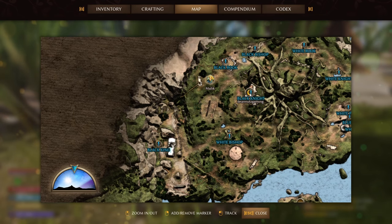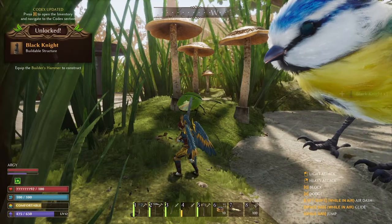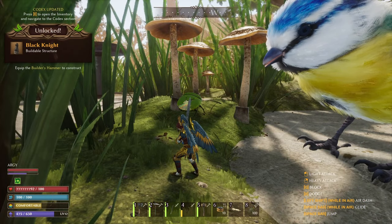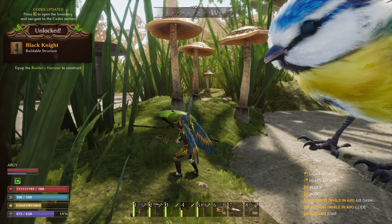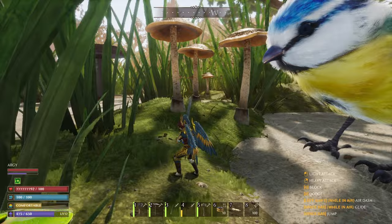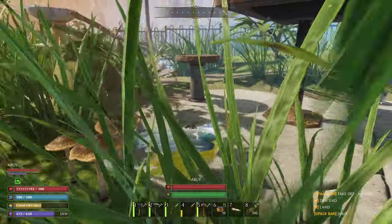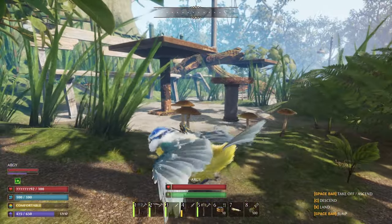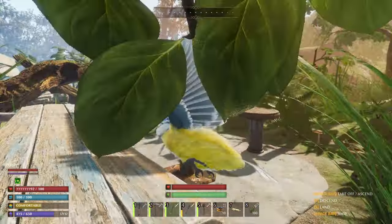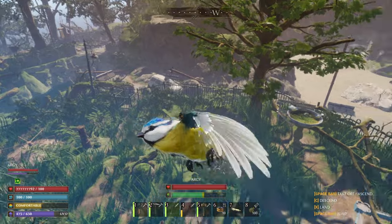We're going to head over to the black knight now, and that's this location - pick that up. There are stink bugs in this location. This is right by the actual chess tables, so right by Malik. Nice and easy.